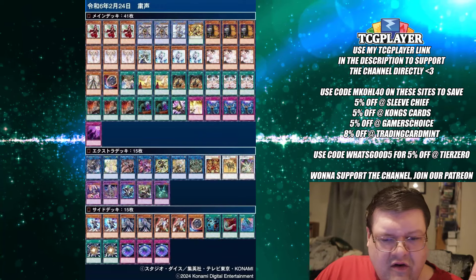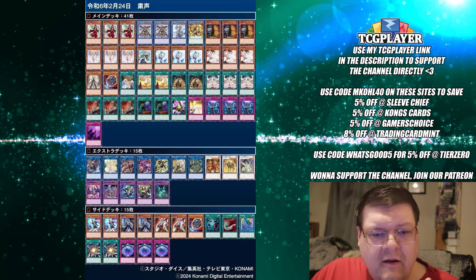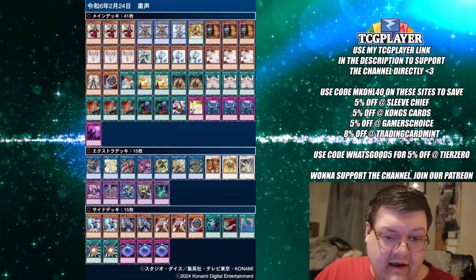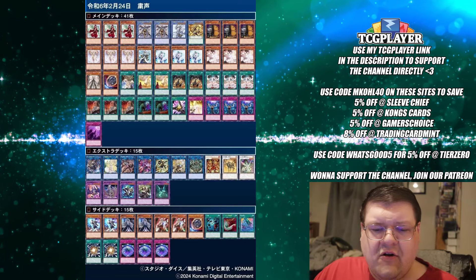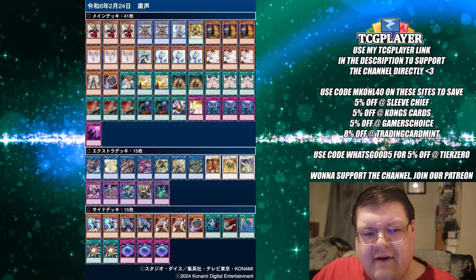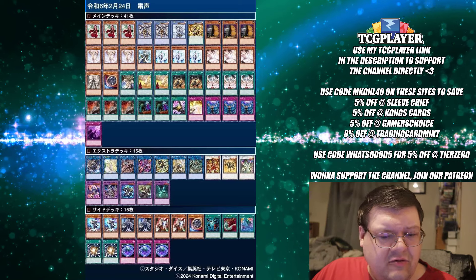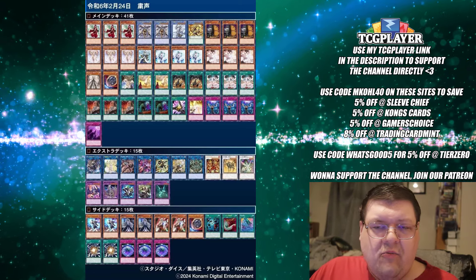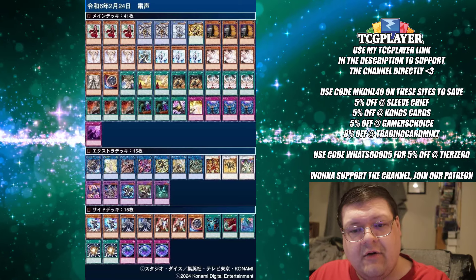Next up is more Voiceless Voice — this one's sporting the Nadir package. You get the chance to see how this deck interacts with Nadir: you end up dropping down Herald as per usual, get your search options going — it's a lot of the same stuff you're used to seeing. You do see the Super Polys actually being in the side deck, which I find a little interesting. You've got Odd-Eyes Pendulum Graf with Meteor Burst in here, once again making use of the full power of that creature.